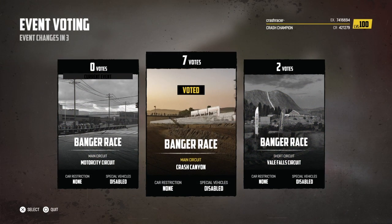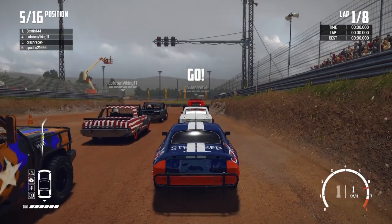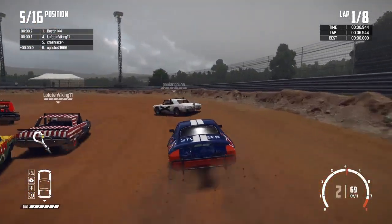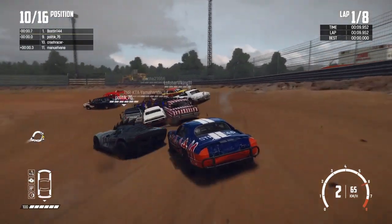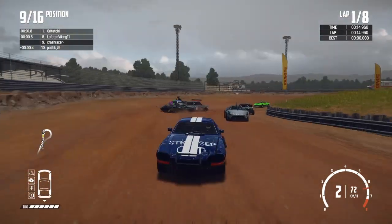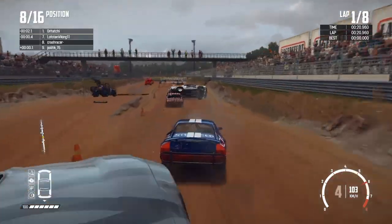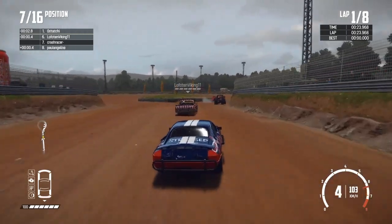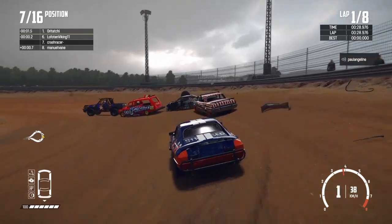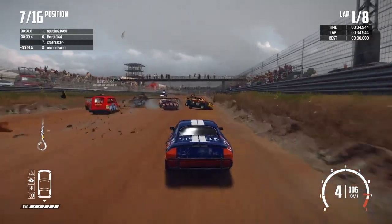Third and final online race today is going to be at Crash Canyon. We've certainly had a few chaotic races today with Dirt Devil Stadium and Crash Canyon as well. I'm in the Panther RS — I've got quite a bit of armor on this. I can't remember exactly what strength, but it must be four or five or something like that. It's fairly well armored up, which is what you need in this race, and it's quite a quick car as well. Let's see how we get on, just trying to stay out of trouble to start with.